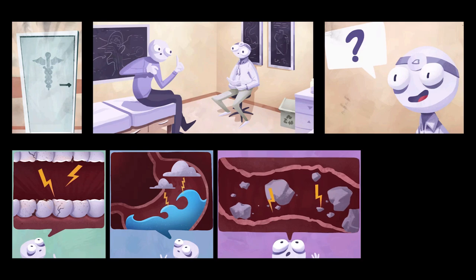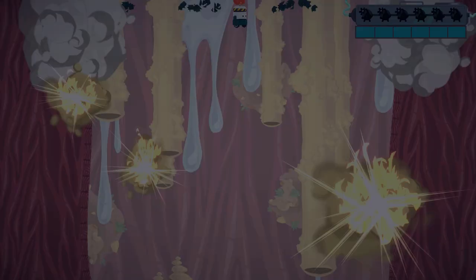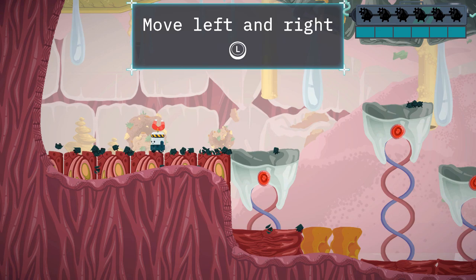This title is broken up into 12 levels which can all be selected from the main hub, which is a human body — or more specifically the gastrointestinal tract of a human body. Chip travels through the mouth, stomach, and intestines using nothing but his trusty grappling hook. In fact, in this title you can't actually jump at all; all of your maneuvering is going to be done using that hook.